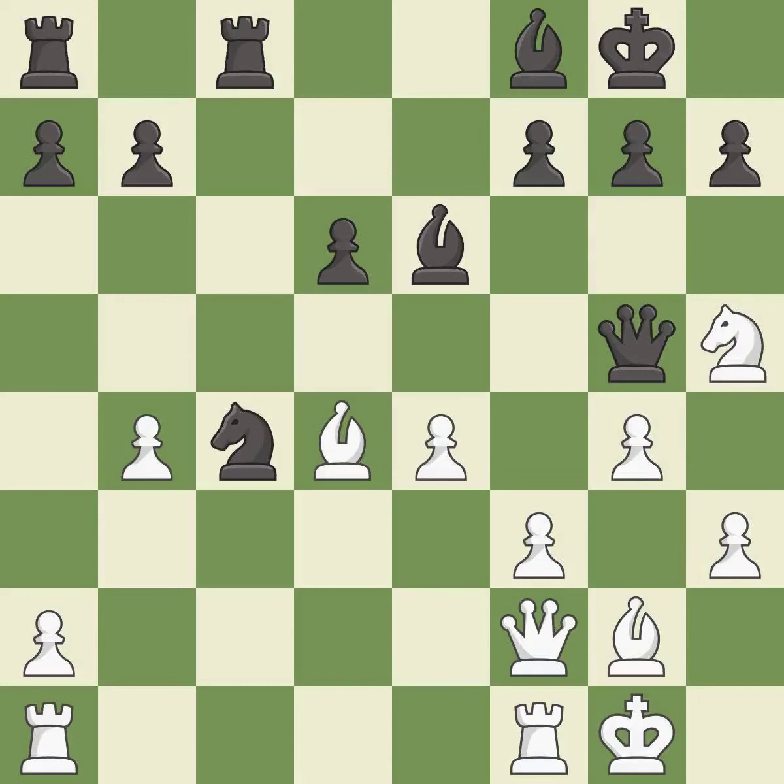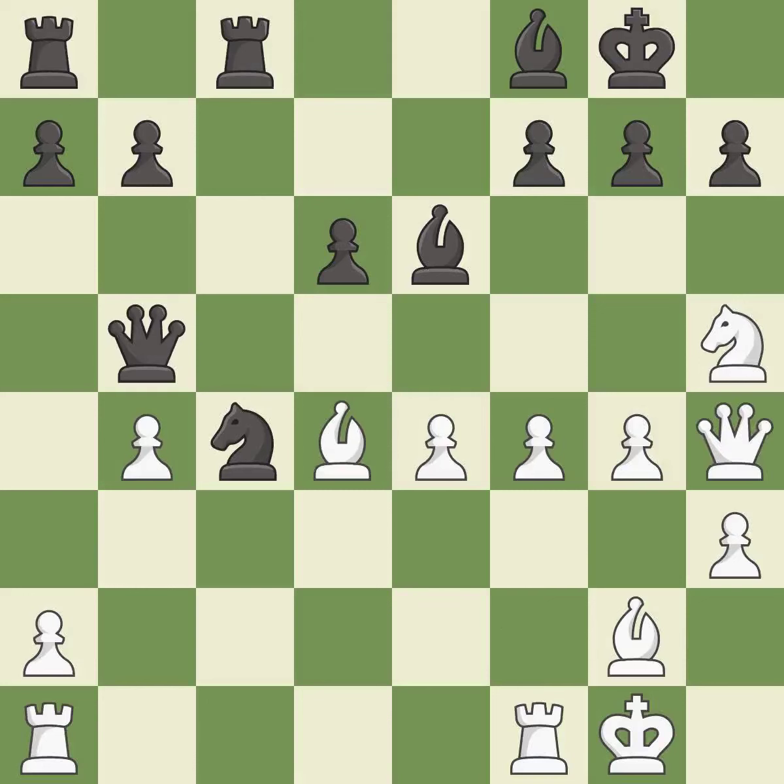This ignores an opportunity to threaten winning a pawn. This allows the opponent to kick a queen — it is a mistake. This kicks an opposing queen — it is best. This move puts the queen on a safer square — it is best. This is the strongest option — it is best.